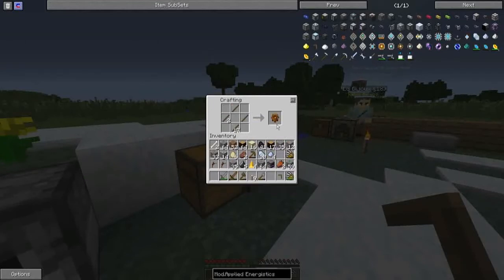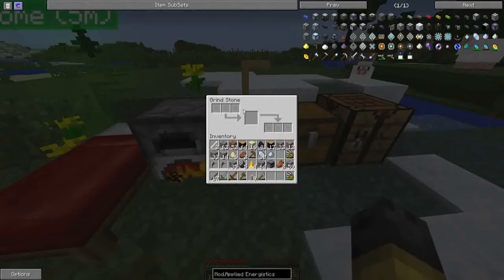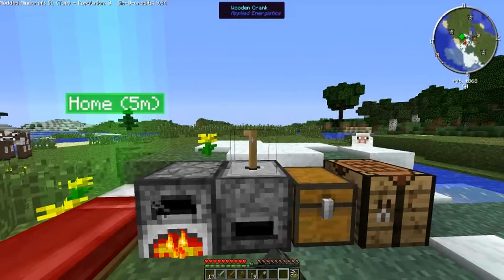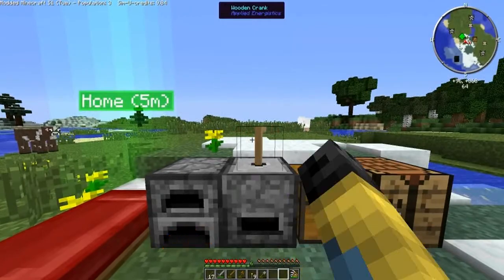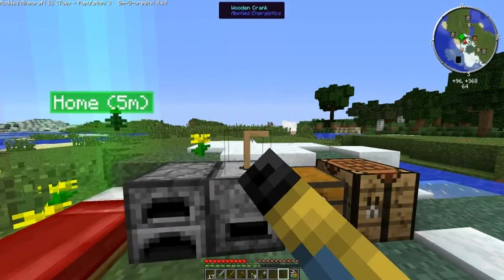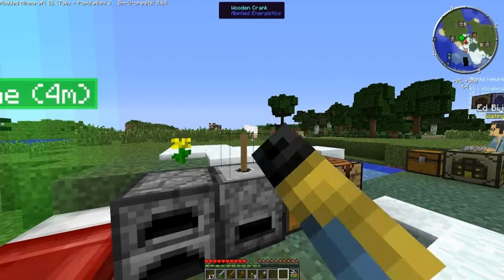Okay guys I am now back at the base. One of the first things we're going to need to do is look at applied logistics - yes the grindstone is still in the mod. We need something called a wooden crank, so we need a bit more planks. We'll make them into sticks and then we need something called the grindstone, which we're going to be using at the start. We also need nether quartz - we've got circus quartz. And we're gonna need a gear.